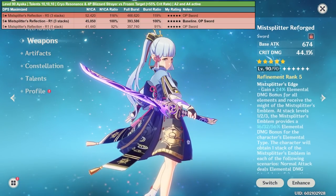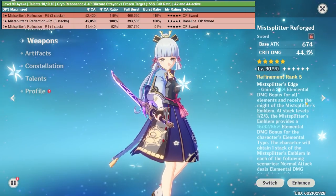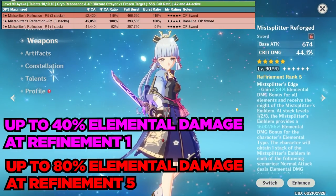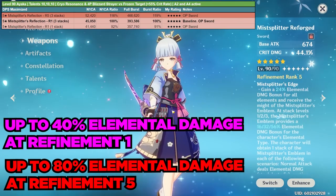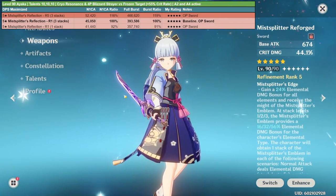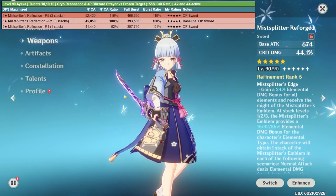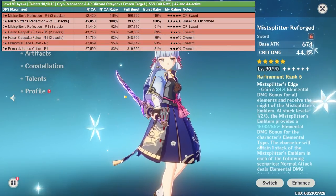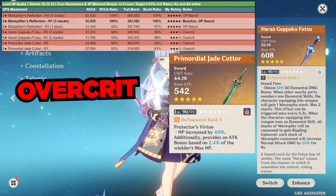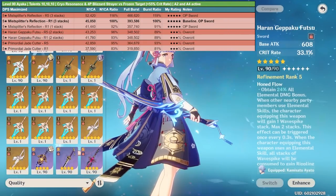Next let's talk about her weapons. Obviously the Mistsplitter's Reforged is the best-in-slot — it provides up to 40% elemental damage bonus at refinement 1 and 80% at refinement 5. The Mistsplitter's Reforged with three stacks is the baseline and gets a clear five slime rating out of five. Unfortunately, both the Haran Geppaku Futsu and the Primordial Jade Cutter have huge issues with over-crit, providing way too much crit rate for Ayaka.